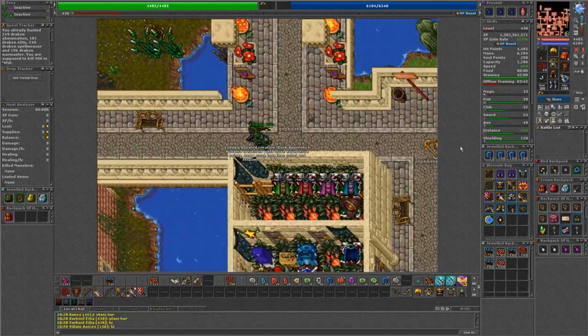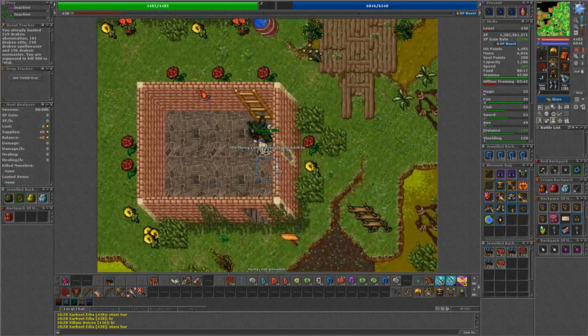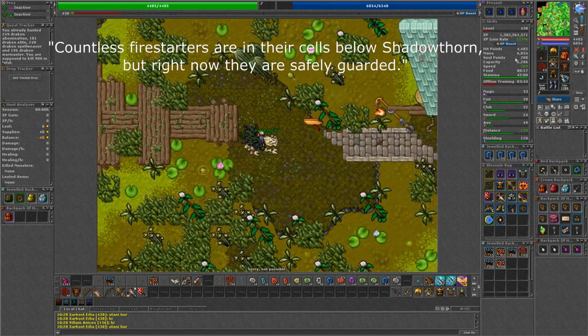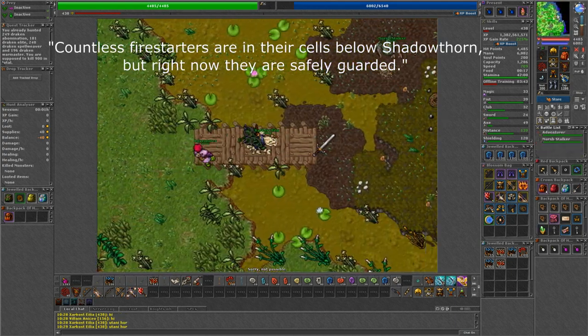We'll start from Vanor boat and head to Shadowthorn. You can check with an NPC guide by asking the status of the Thornfire rule change. If the Overseers have spawned, you'll see the message: countless fire starters are in their cells below Shadowthorn, but right now they are safely guarded.